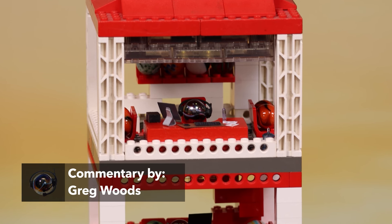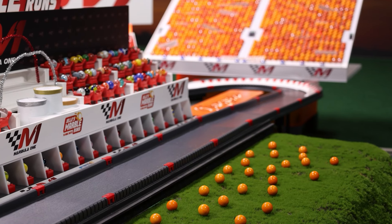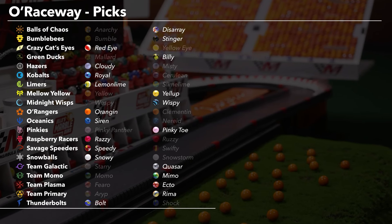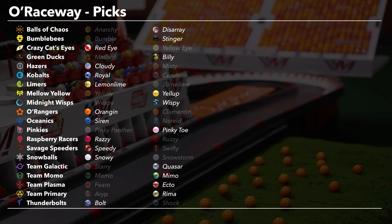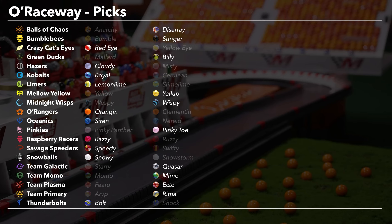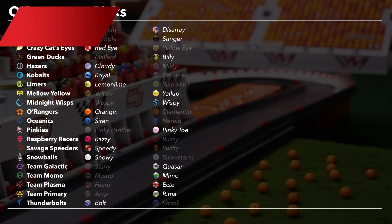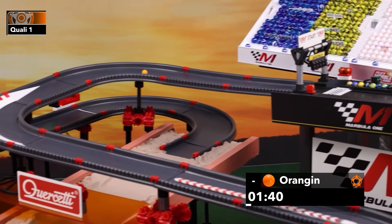Points on offer for the top three positions in qualifying. But first, we get started with Q1. These 20 marbles you see on screen are the chosen field. They will come out and run one lap apiece, singularly, in Q1. At the end of that, the bottom 10 will be eliminated, and the top 10 will move on to Q2.